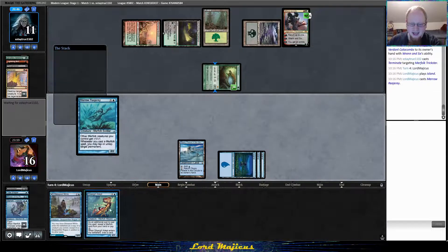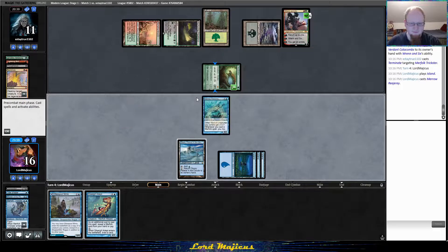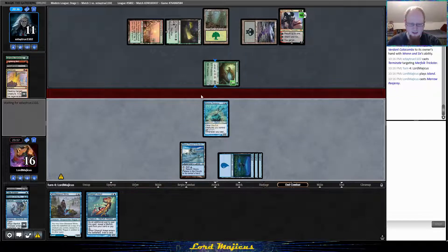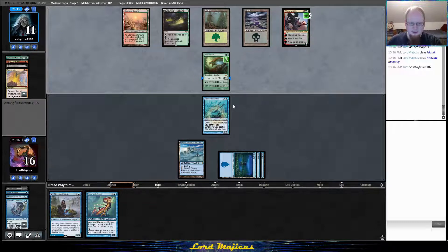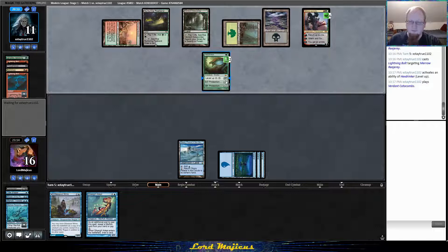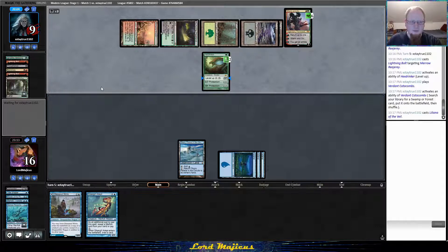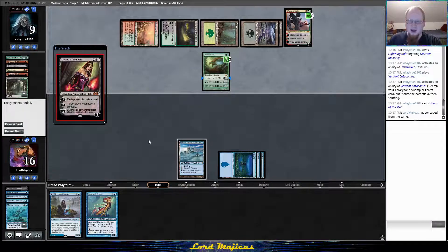They had a great hand on the play, our hand was only very medium. Terminate — they're going old school. I guess I'm gonna have to play Reejerey; I can't play Svyelun because of Wrenn and Six and they know what's in my hand from Thoughtseize. Yeah, they still have everything. Wrenn and Six is going to get an emblem and retrace Lightning Bolts every turn. All right, we are very beat — five turns of removal.